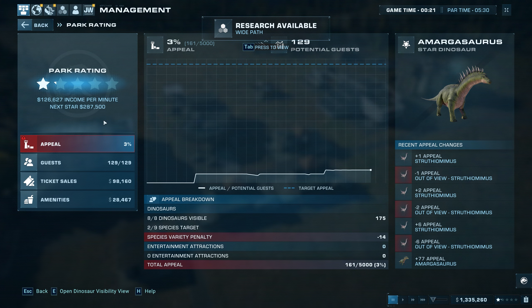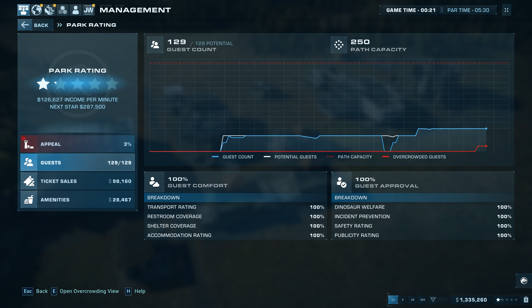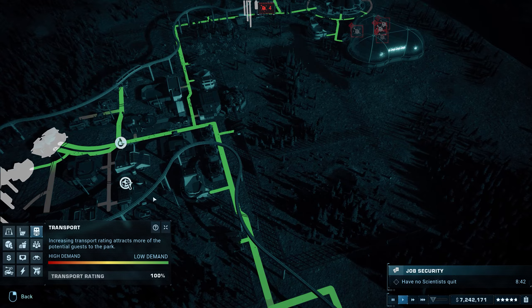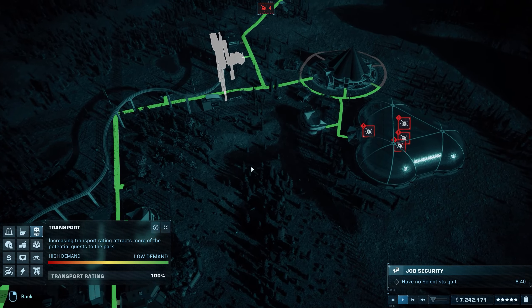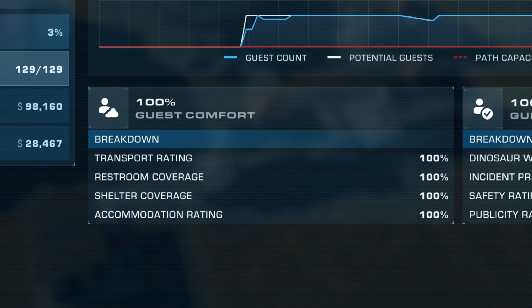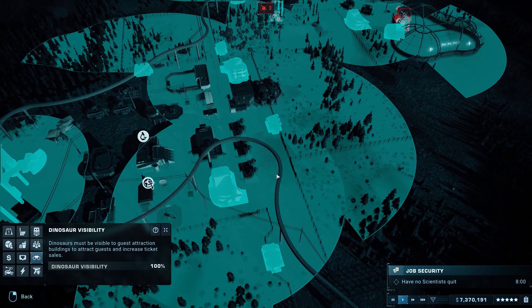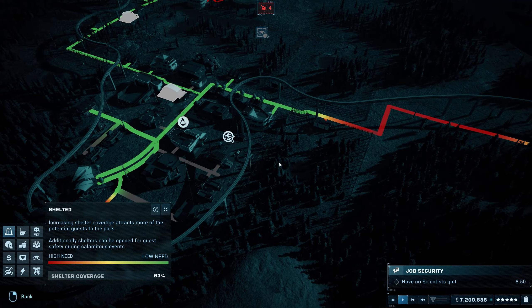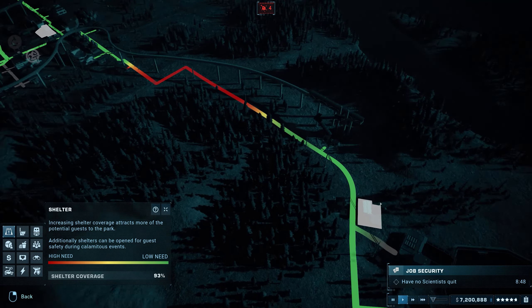Once you have high enough visibility, your park rating will increase and more guests will be interested in your park. Once this happens, they're going to start demanding various things, and you can see all of these in the guests and amenities tab in the park rating screen. On the guest comfort tab, you'll be able to see your rating for a number of things. Transport shows you how easy the park is to get around — at the start this will be 100%, but later on when you have a much larger sprawling park, you're going to want to ensure it's easy to move around with a monorail system. Restroom coverage tells you how many restrooms you need, and the same can be said for shelter. Finally, accommodation shows you how many hotels you need, and these can be placed pretty much anywhere, where you get bonus points for giving them a view of some of your paddocks for a bit of bonus visibility. When building anything related to these categories, you will see colours on your paths, which will be green when satisfied and red when unsatisfied. Place buildings in the red zones and your rating will go up — simple as that.